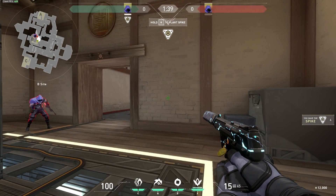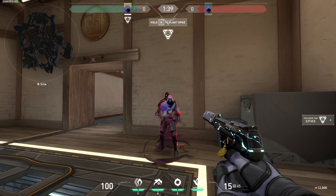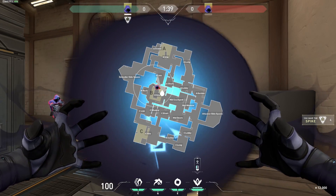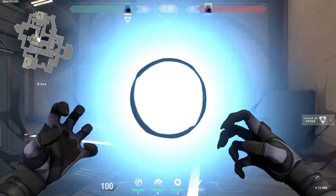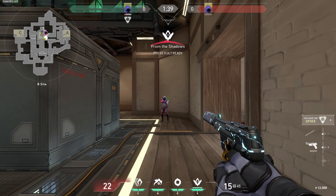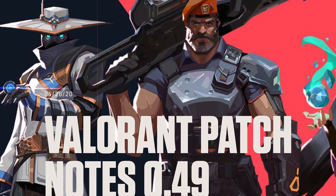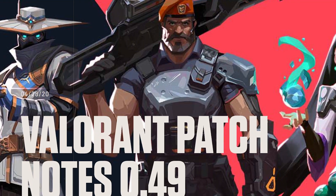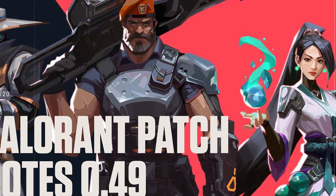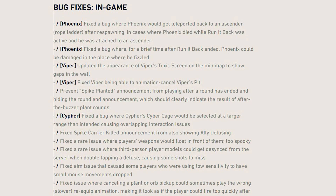Omen also had improvements made to him — almost a nerf — where it's now easier to see when he'll be vulnerable coming out of his ultimate. Previously it was tricky to know when to shoot to send him back versus when to actually damage him as he arrives at your location. There's probably a ton more changes I missed but those were the main ones; the full list of bug fixes and quality of life changes is quite long in the patch notes so you can check that out in the description.